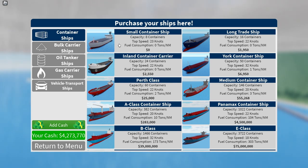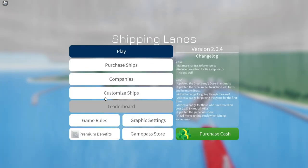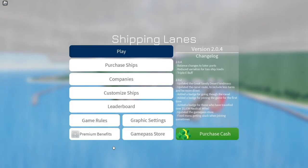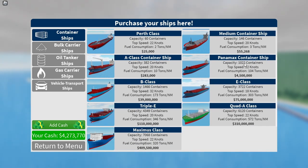I started off with this small container ship, and once you get a bigger ship you realize how small it really is. Since I was a paid access supporter, I get the SL7, which holds 576 containers. The Panamax holds 1022 containers, but the SL7 is actually better in a way because it has a 0.5 cash boost — meaning you get 1.5 times as much money.